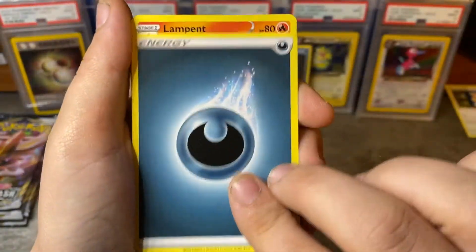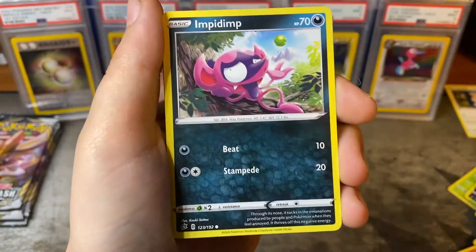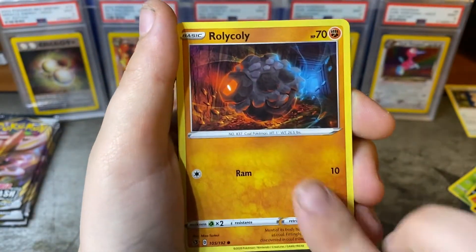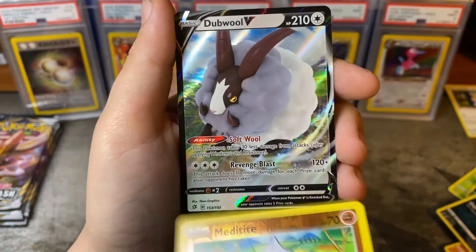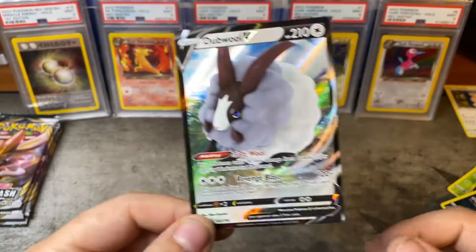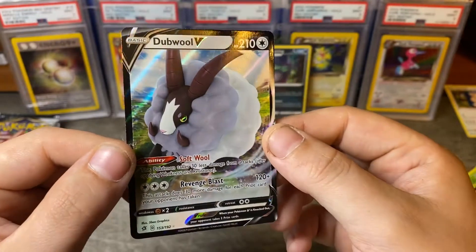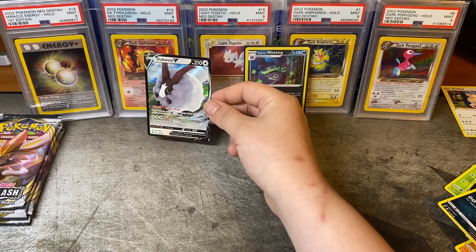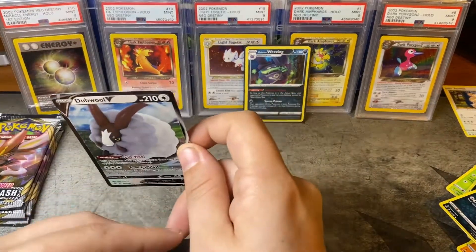Got darkness energy, Lampent, Hawlucha, Morgrem, Impidimp, Shinx, Sand, Rolycoly, Skuntank, Meditite — into a Sheep, a double V. I actually have the full art Sheep but I don't think I pulled it on video. It wasn't from this box, but that's pretty cool — we'll take a double V, we don't have that for this set. The almighty Sheep!